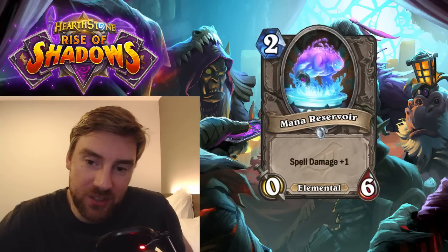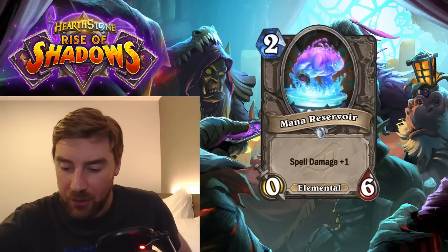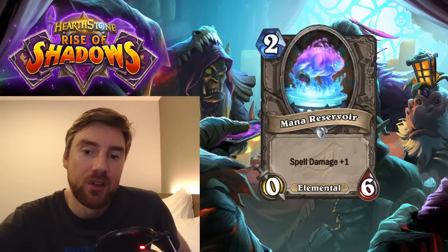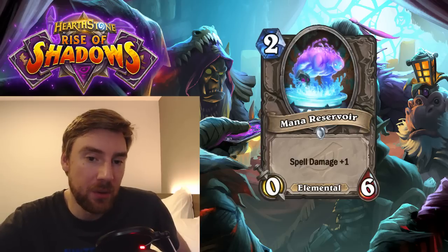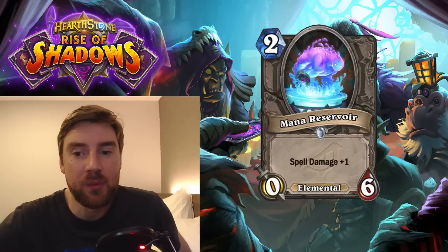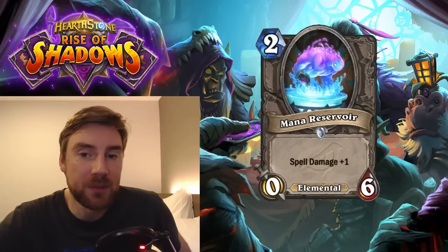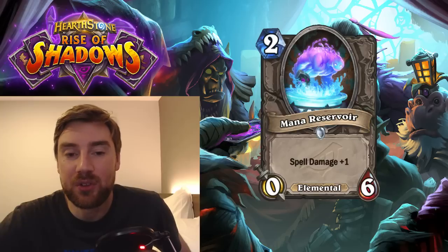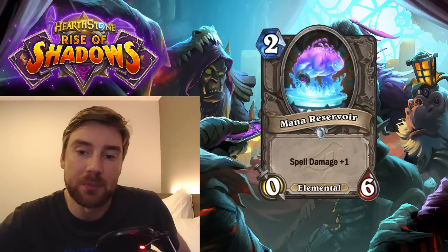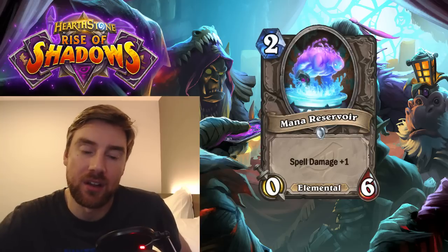Next is Mana Reservoir, a 2-mana 0-6 Elemental with Spell Damage +1. I've talked a lot in this video about how I don't really rate Spell Damage, but this is a cheap way to get it and have it reliably stick around — your opponent will have to trade into it a few times before it dies, and it's not the sort of card they want to use removal on. So this could potentially stick around for a long time. The problem is, at the end of the day, if you're not benefiting from the Spell Damage you're just playing a 2-mana 0-6, which feels too slow. There are some synergies and it does support a Spell Damage deck, but I think Mage is going to be the only class that can really make this work.